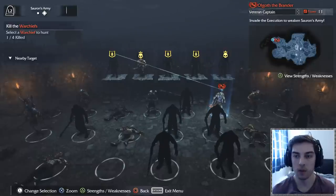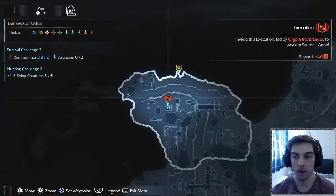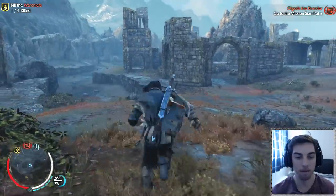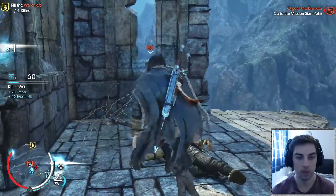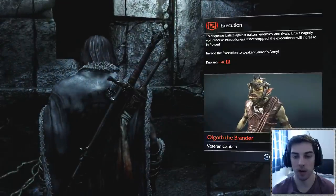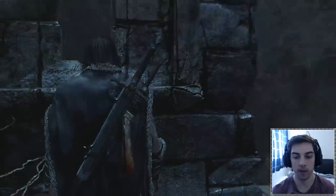His name is Olgoth the Brander. Going into the map, that's the mission — the execution. We need to invade his execution, make our way towards that, and then we can interrogate him once we've killed all his friends and he's weak. Here's the execution mission — I'm going to interrupt it, interrogate Olgoth the Brander, and find out more about the warchief he's guarding.